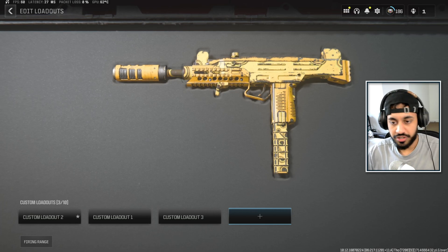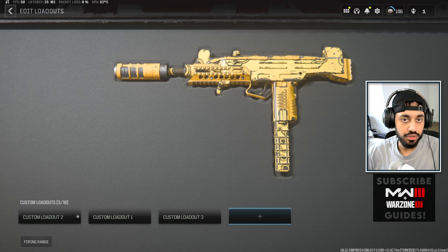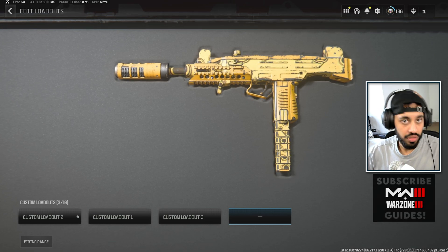The Season 3 reloaded update took place yesterday, and this changed some of the meta. We're going to go over what are the best close range weapons after that update.